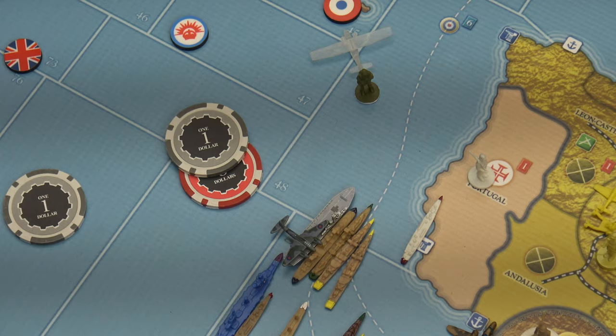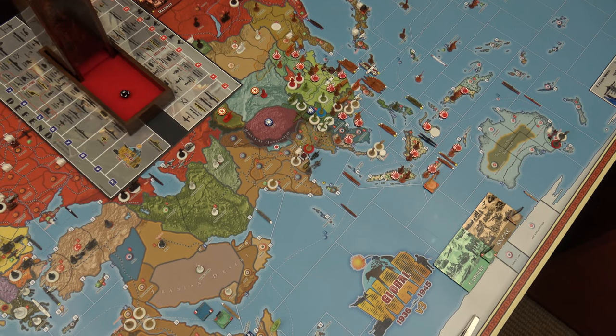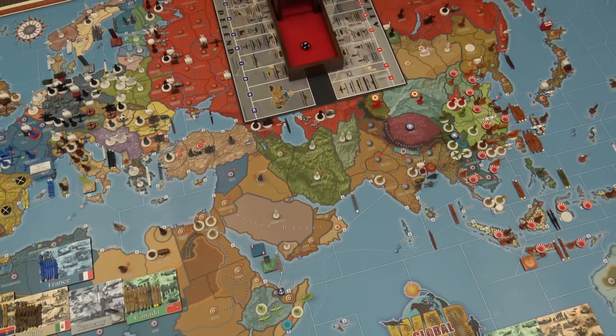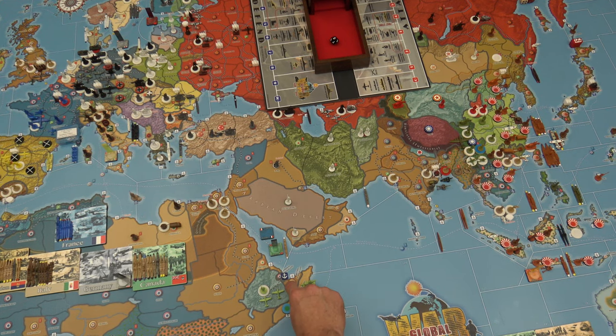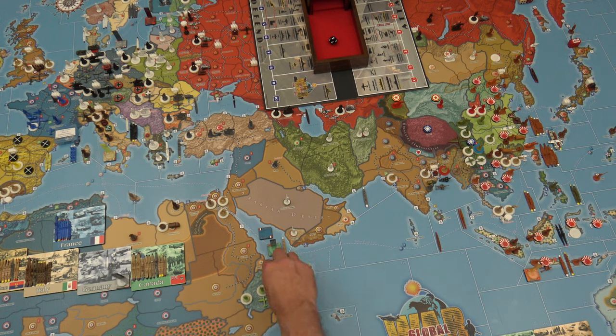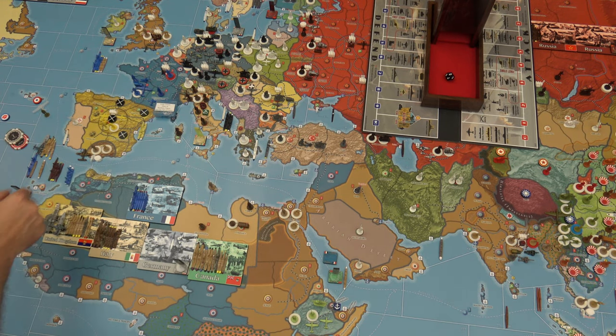I am going to move these three infantry and the cavalry back to Abyssinia. Then the two naval transports in C-Zone 49 are going to move over to C-Zone 79. The three French ships up here — a battleship and two French destroyers — will move down to C-Zone 79. So in C-Zone 79 I will have two French battleships, two French destroyers, and two French transports. That is the end of non-combat movement.